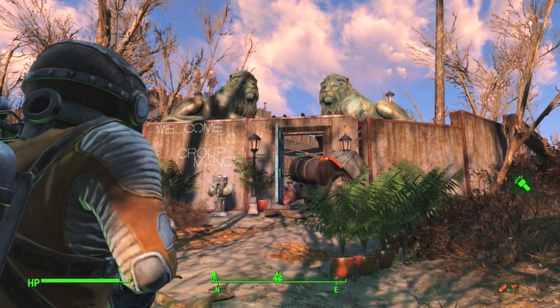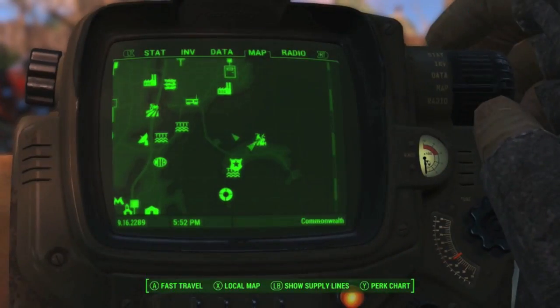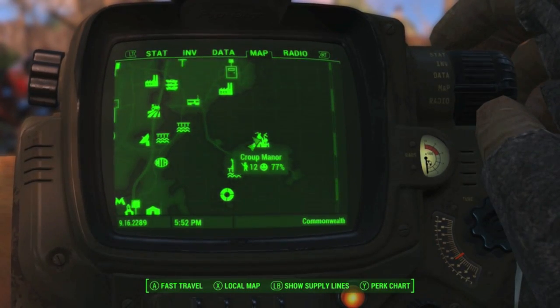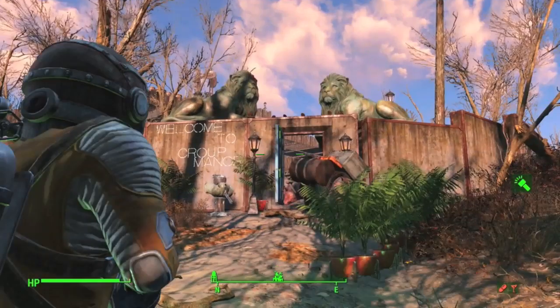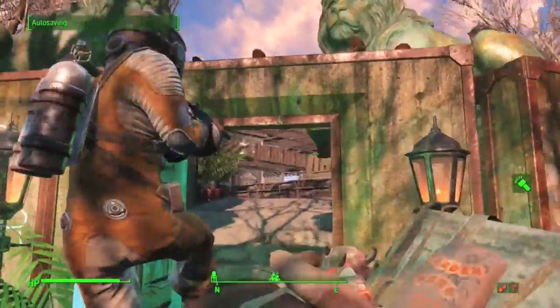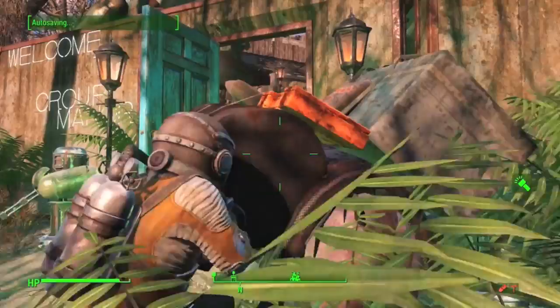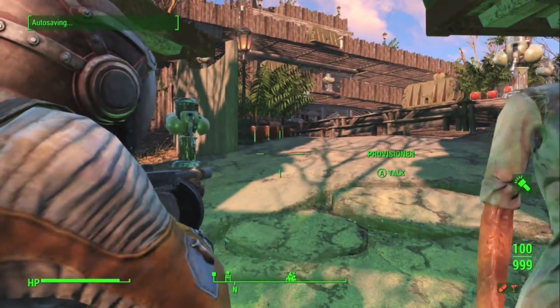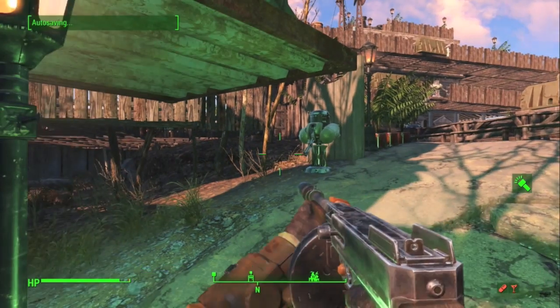Hello everybody and welcome back to Fallout 4. This is a video on my Krupp Manor settlement. This is an interesting settlement — the house is a wreck, the place is a mess, the floors are covered with all sorts of debris that you can't remove. So it's quite a challenging settlement to build in and make pretty.